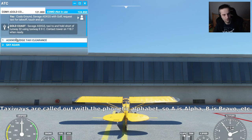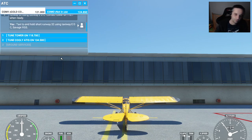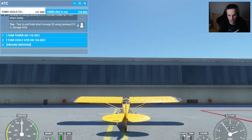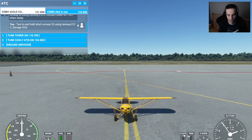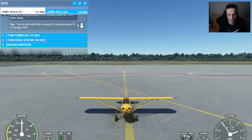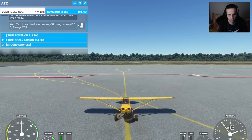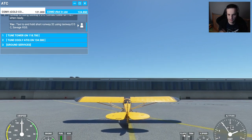The tower gave us our clearance and we can acknowledge that — either with a mouse click or by pressing the number on your keyboard. Now we're going to get a pushback by hitting Shift+P and the plane starts backing up. You can imagine someone doing the pushback — you can see the guys on the tarmac watching over us. We're just going to back the plane up a little more, then hit Shift+P again to stop.